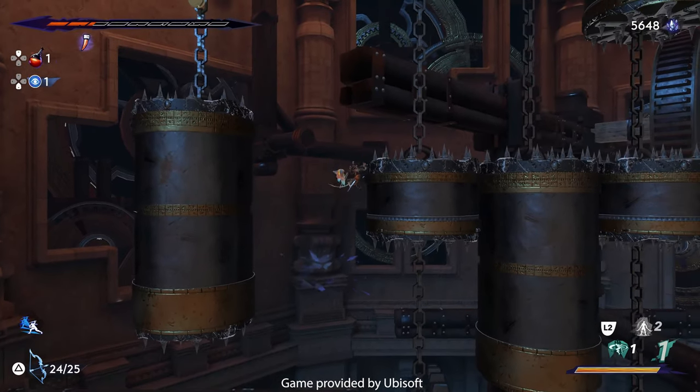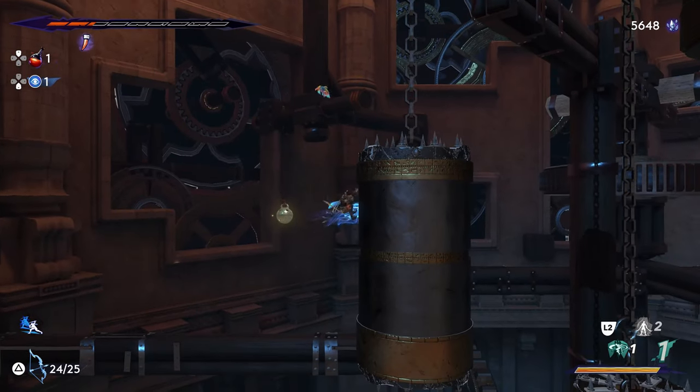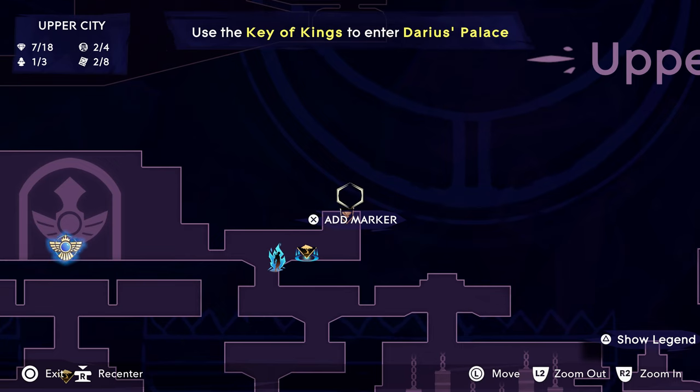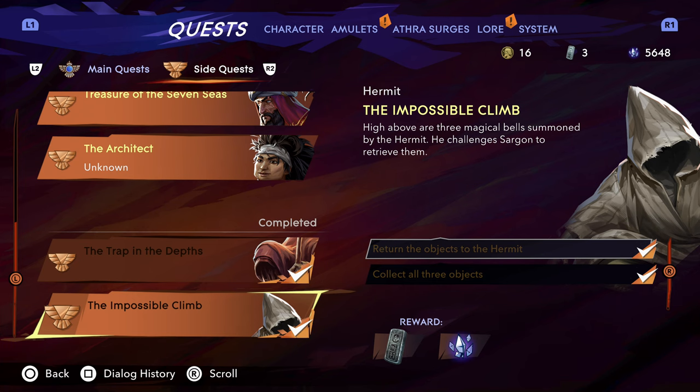In this guide, I'm going to show you how to complete the impossible climb. This is basically a Prince of Persia platforming final exam. Let me show you where it's at on the map — it's right up over here. This is more of an endgame type activity, and it's going to require a lot of skill.